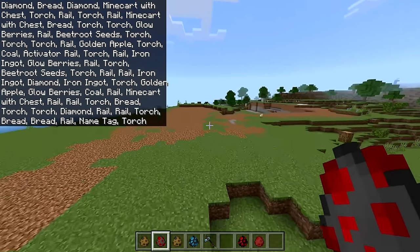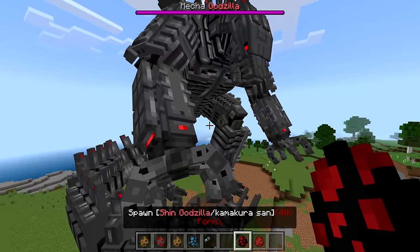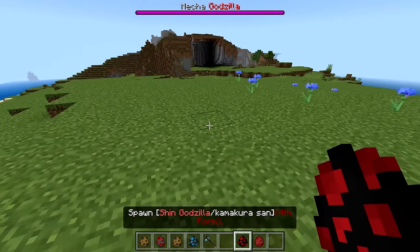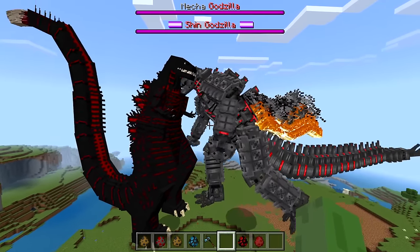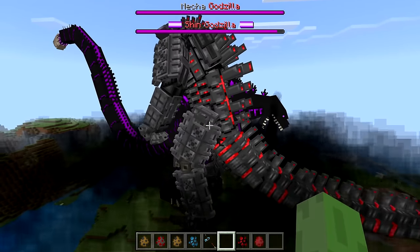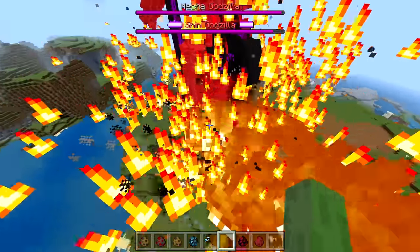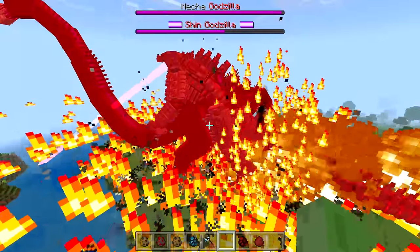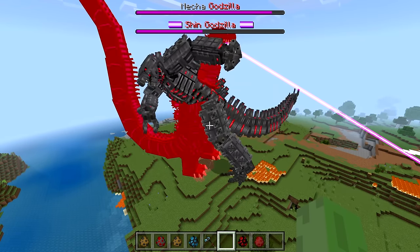Next up we have MechaGodzilla, and I'm actually excited about this because I'm not sure who would win. MechaGodzilla looks all robotic with the cool hands. The fight starts and MechaGodzilla goes right in there with punches. Shin Godzilla is spinning on the ground with that fire — always so cool. MechaGodzilla goes straight for the laser, lasering Shin's tail. Shin Godzilla literally gets the majority of his health back... wait, MechaGodzilla might actually win!